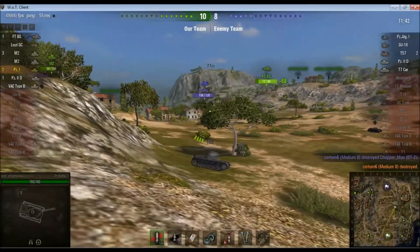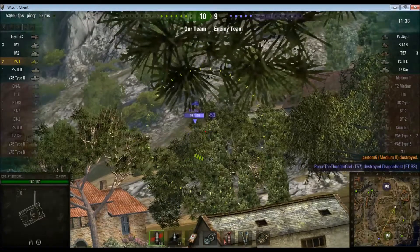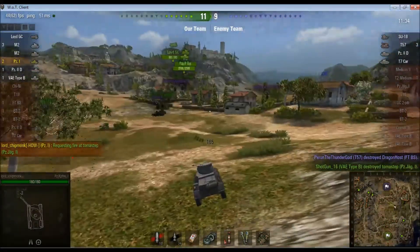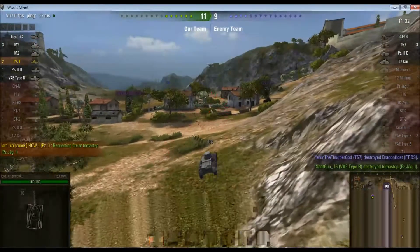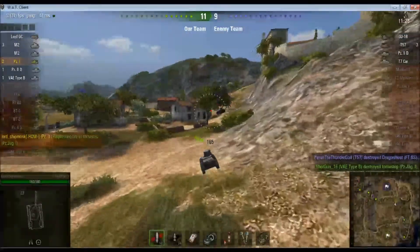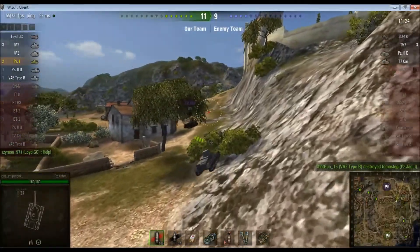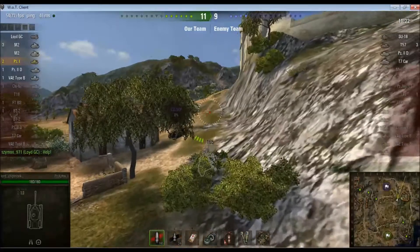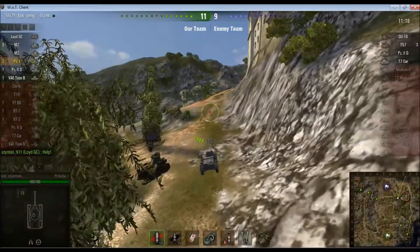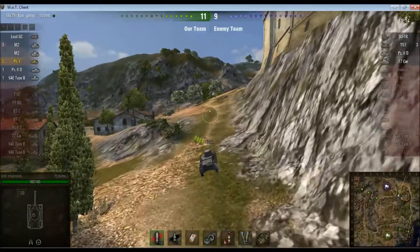There's a Panzerjäger 1 over there — not a Jagdpanzer, that would be terrifying. See if I can pick up some damage on him, but he's dead before I'm able to do so. Scoreline is 11-9. So my plan is to head up the enemy ridge line — none of the remaining tanks have particularly good armour, I should be able to do the business on any of them. In fact, from the front, the most heavily armoured of them all is the American artillery, the T57, with 3 kills.